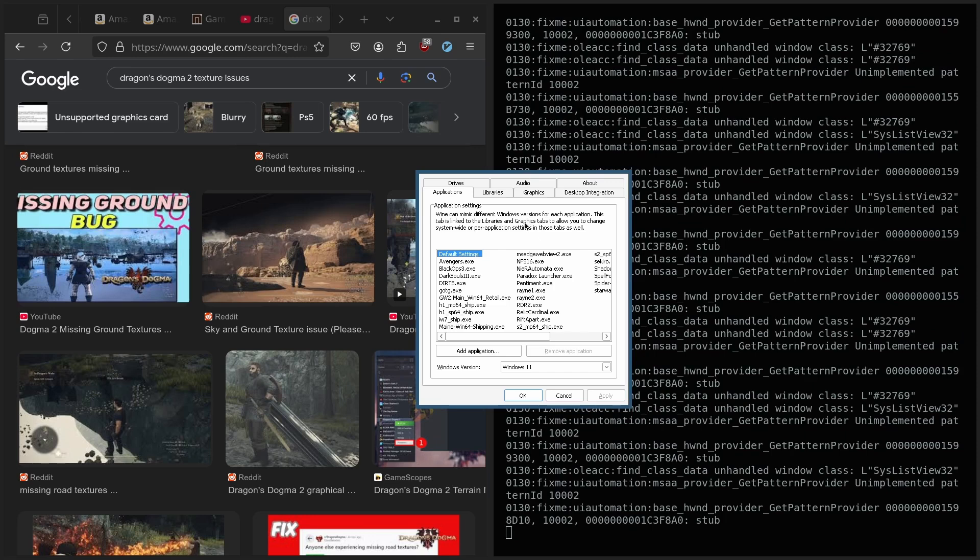Once you're on the screen, under the Applications tab, you're just going to select the Windows version. When you install Dragon's Dogma 2, by default it's on Windows 10. By setting it to Windows 11, hitting Apply and clicking OK, I've been good to go since.